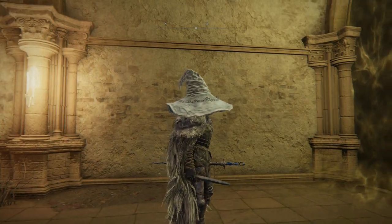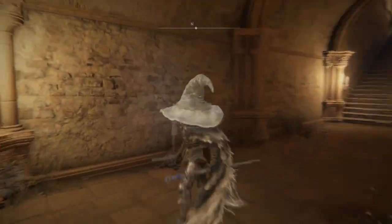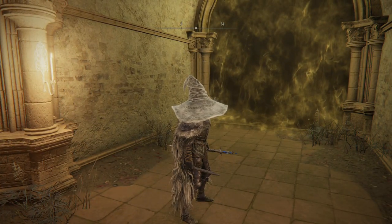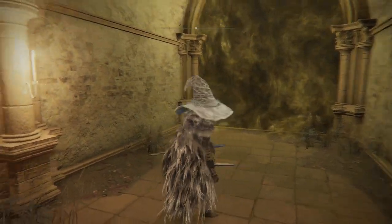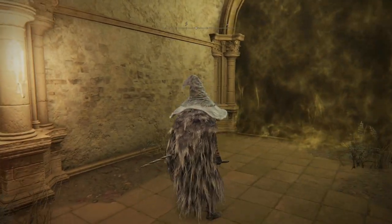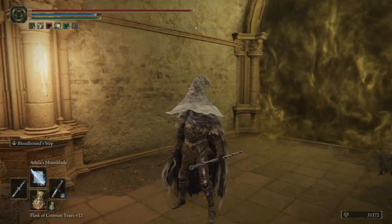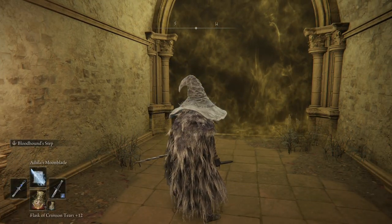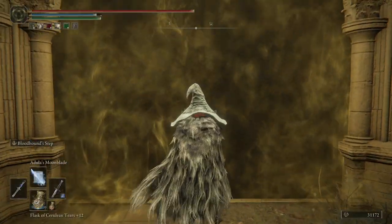For us then, I'm going to try something that seemed to work quite well in the walkthrough. On my right hand I have my dagger with Bloodhound Step on. Hopefully this doesn't screw over my Mimic too much — something like a magic Uchi Katana would have been way better with the Bloodhound Step on it, but that's just not how I've built this character. What I'm actually planning to do is stunlock her a lot with Adulla's Moonblade. Provided the Mimic joins me in using it, this should be a pretty hilarious fight.